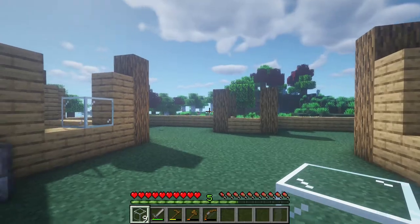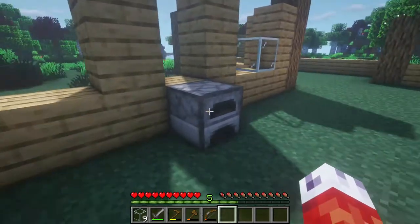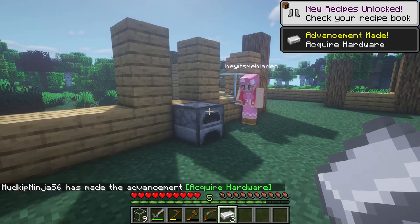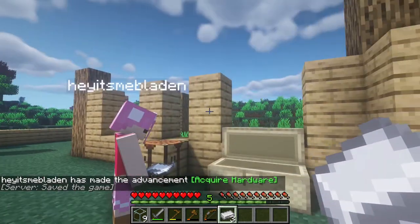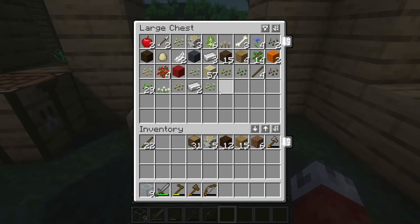There's actually a couple in the furnace if you want to come take some out. We get an achievement for it — look at that! And you get a whole bunch of new recipes in your recipe book now, all stuff that we can make out of iron. We also have a lot of seeds — the wheat farm was growing, right?